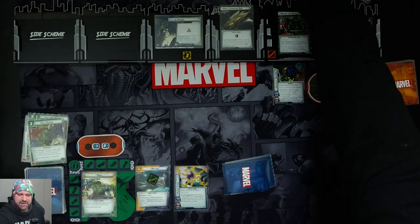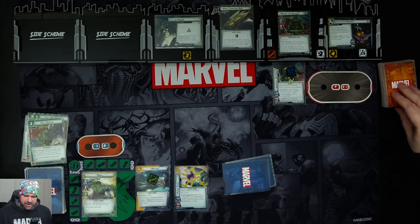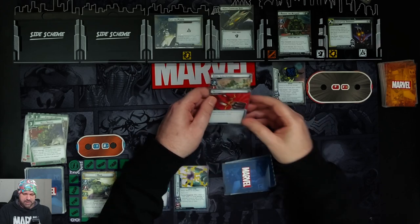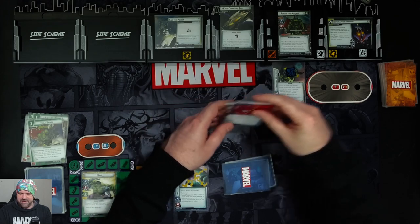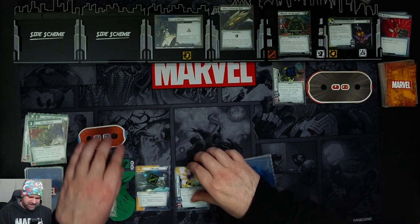Ronan is going to attack us for base four. We're going to take it. Because we have the Power Stone, he gets an additional boost card. So four plus - if this is an attack boost he gets plus three - so four, five, six, seven. Seven damage comes in on us, taking us down to 11. He takes the Power Stone. Then we get two encounter cards.